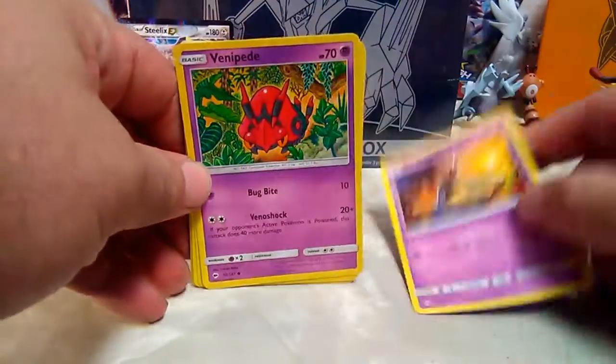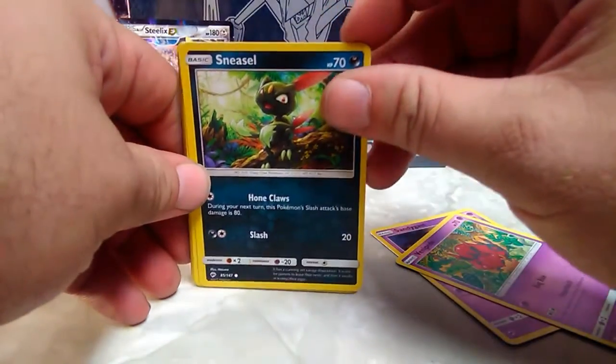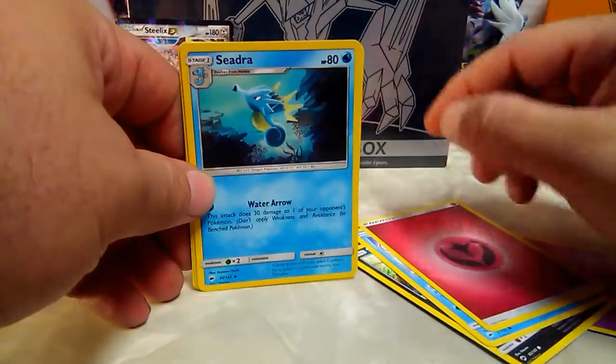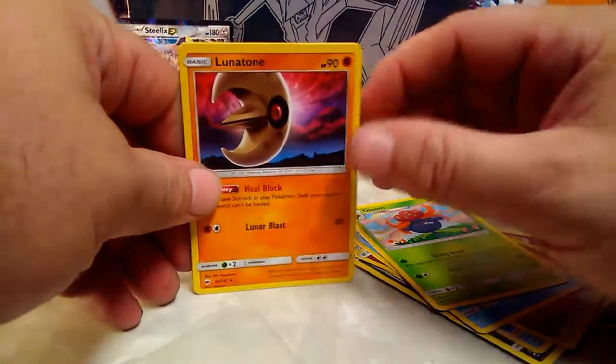Sandygast - what does that have to do with sandcastles? Venipede, Sneasel, another Alolan Vulpix, a fairy energy, Seedra, Gloom, Latone.